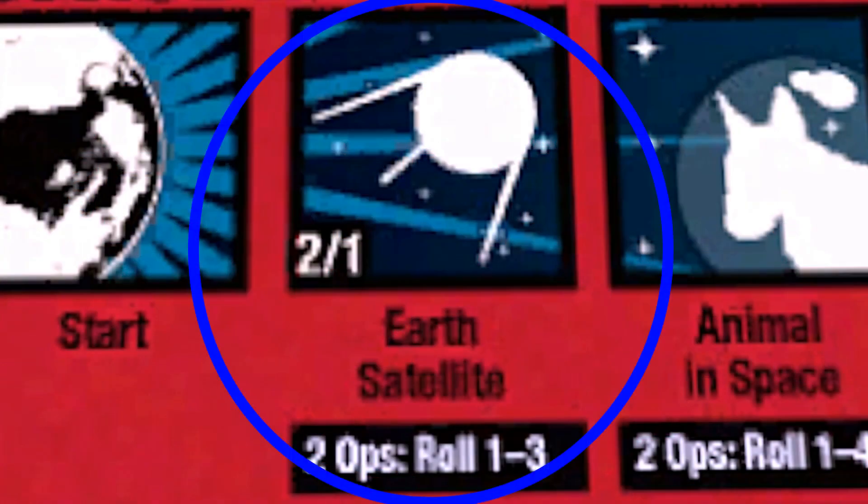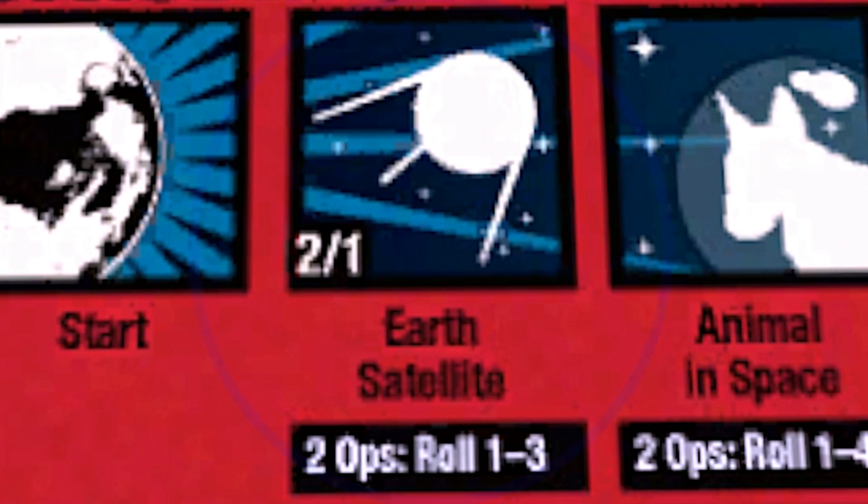The first box you can advance to is Earth Satellite. It gives two victory points to the first person to advance here, and one victory point to the second. You need to spend a two ops card, and you need to roll a one to three in order to advance.